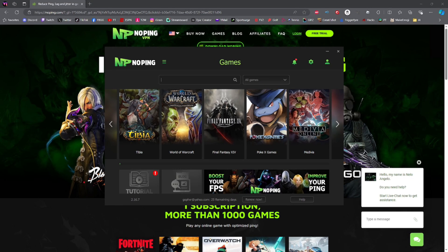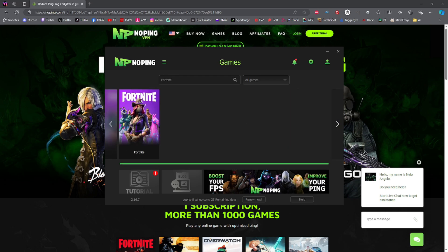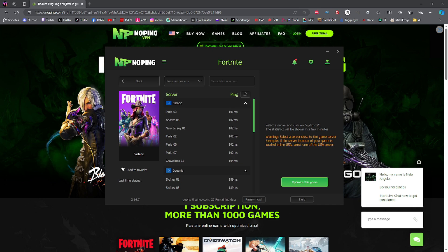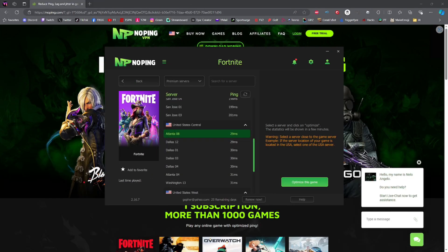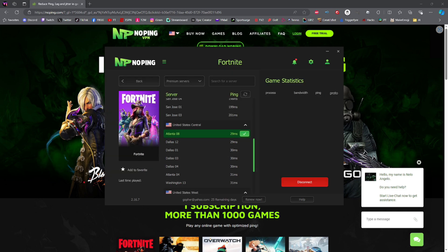After that, search for the game that you want to play with NoPing and a better FPS. For this video, we're going to be searching for Fortnite. Once you've found the game you'd like to play, click 'Select the Server.' On the Select Server page, find the server with the least amount of ping — for me that's going to be either Atlanta or Dallas. We'll choose the Atlanta one. Once you choose your server, go ahead and click 'Optimize This Game.'